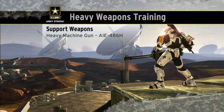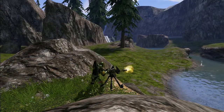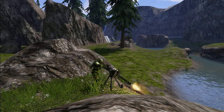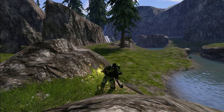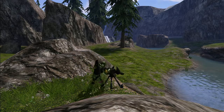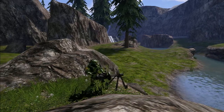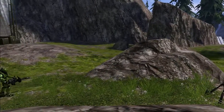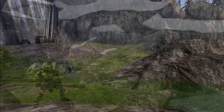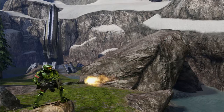The first support weapon we'll examine is the heavy machine gun. While connected to a stationary turret, it has unlimited ammunition, but its range of fire is limited to 180 degrees in front of you. A Spartan is easily strong enough to rip a turret-mounted machine gun from its tripod base. Although doing so will detach it from its main ammo feed, a Spartan can use the remaining 200 rounds to devastating effect. Each round does good damage, and it only takes roughly 9 rounds to the body of an opponent with full shields to eliminate them.